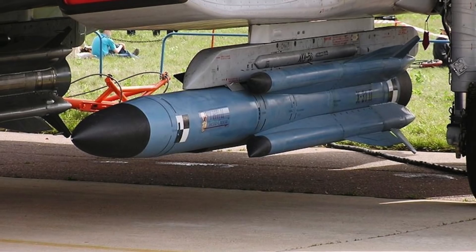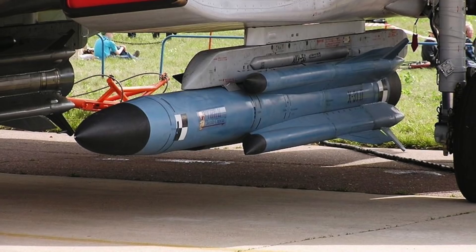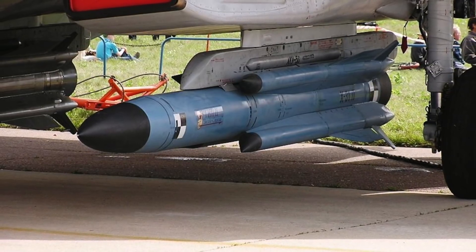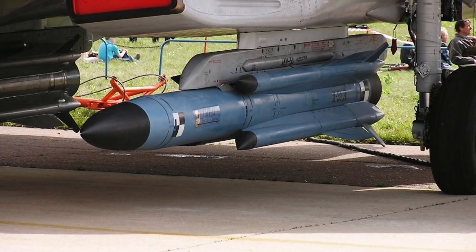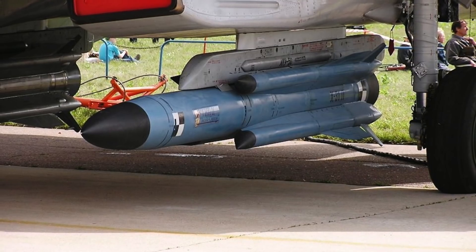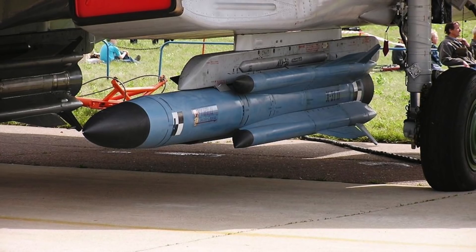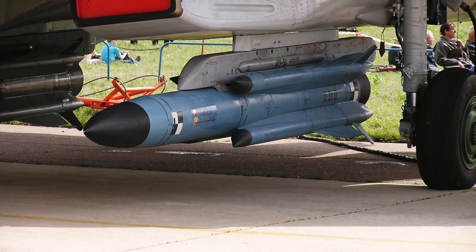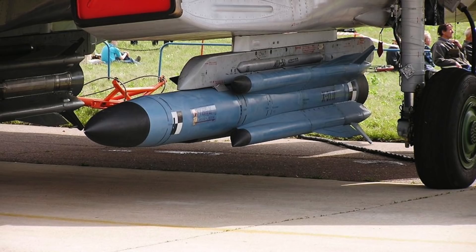Its seeker can operate in several homing modes, including automatic search and external control modes. If irradiated by an enemy radar, the missile can perform an evasive 10G pull-up maneuver. It has two types of warheads: penetrating and armor-piercing. It was well known that the Kh-31P missile will play a critical role in the Russian campaign, as Ukraine does possess several capable air defense systems and Russia needed to hit them to gain air superiority.